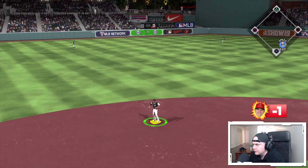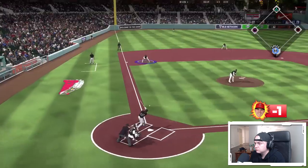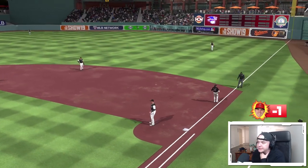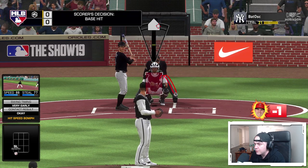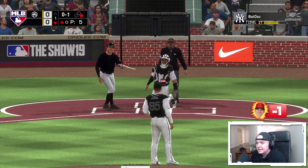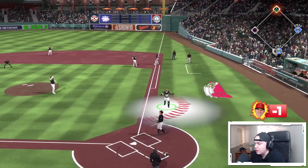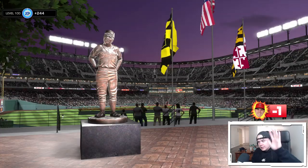Miguel Sano's defense is absolutely costing us — so many base runners are getting on because of him defensively. I really need a good defensive third baseman because his bat is great but his glove is a liability. We do get a slider inside to pop someone up, and the first inning ends with neither team scoring. That's a good start to the game — we need to get some offense going.